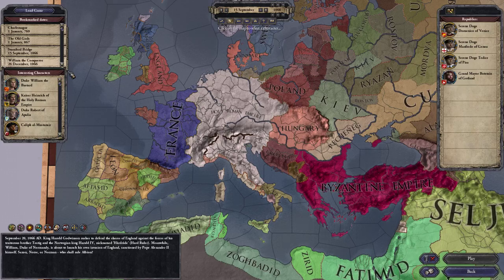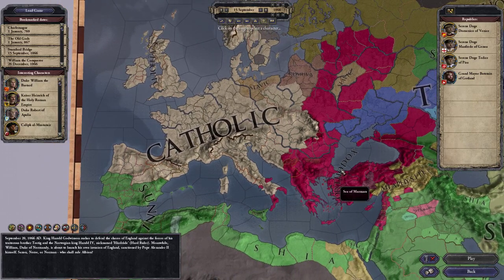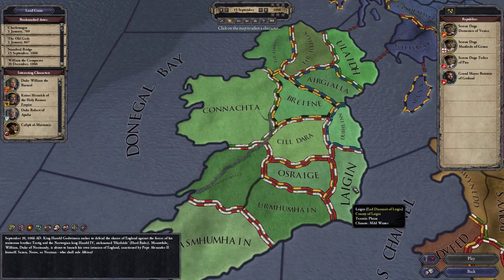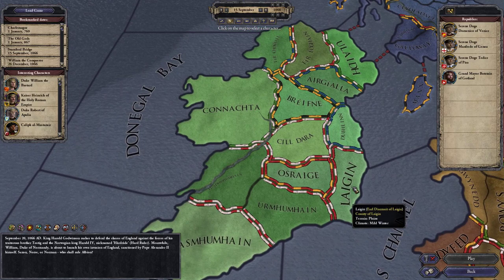This guide is mostly based on the guide present on the CK2 forums, so I'm going to put a link in the description and you can check it out. To find the Christian region, we go to the religion map mode and we see that this is Christendom at its present day, 1066. Let's go back to independent realms — I recommend going to Ireland, also known as tutorial Ireland for a reason.